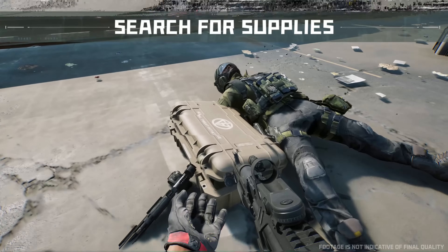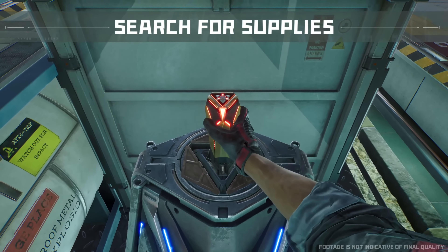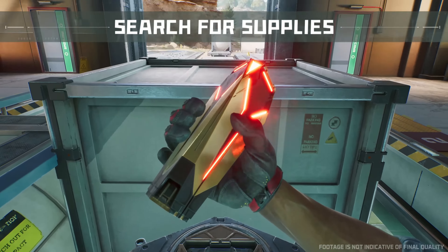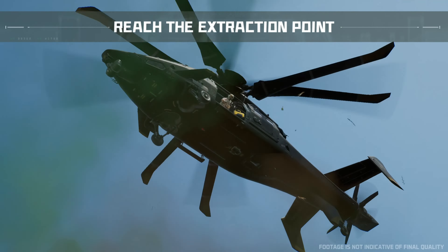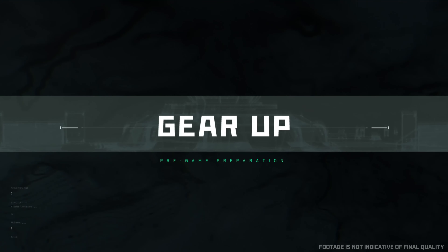Take out enemy players in Hazard Zones, challenge the boss, and fight for the Mandelbrick before extracting with valuable supplies. The chopper will be on standby near the extraction point. You need to extract within the given time, as the combat environment can change rapidly, so make sure you're prepared to handle it.